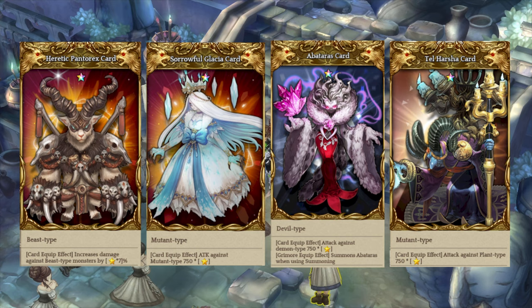There are other cards that affect the same things as the Insect type card. For example, Glacier gives extra attack against Mutant type with flat values. We also have the Abartarus card and the Intel Harsha card. The only card that does not have this flat value effect is the Heretic Pantarex card — this one gives you a straight percentage: 7% attack against a specific type per star level. So at level 10 Pantarex, that's 70% straight up, which is really good.